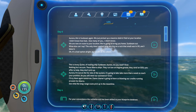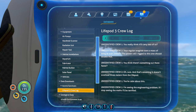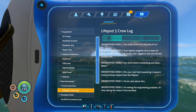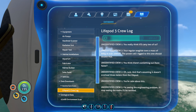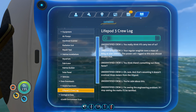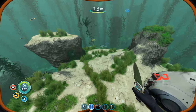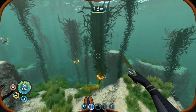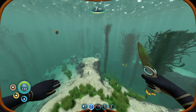Voice log - yeah, that's the one we just heard. Lifepod 3 crew log. Let's listen. 'You really think it'll carry two of us?' 'Your regular sea glide tows a mass of 80 kilograms at over 30 kilometers an hour. The power cell rig to this one should double that.' 'You think there's something out there that's faster?' 'Sure - assuming it doesn't overload three meters from the life pod.' 'You're calm about this.' 'I'm seeing the engineering problem. If I stop seeing the math, I'll be terrified.' So I guess they did escape with the sea glide. Maybe they are still alive but escaped using a sea glide.